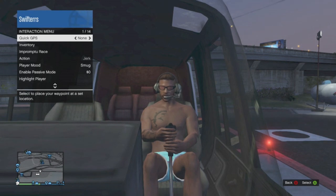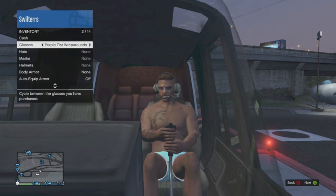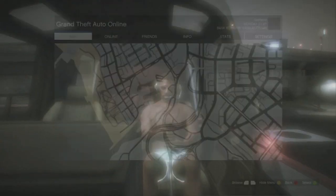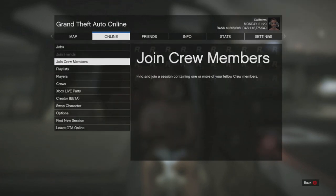Once you do confirm that the pilot headset is on your character, simply hold down the back button again to pull up your interaction menu, scroll down to your inventory where the glasses can be found, and just switch the glasses — it doesn't really matter which ones you switch them to. After you do so, hit the start button, scroll over to Online, and scroll all the way down to Swap Character.